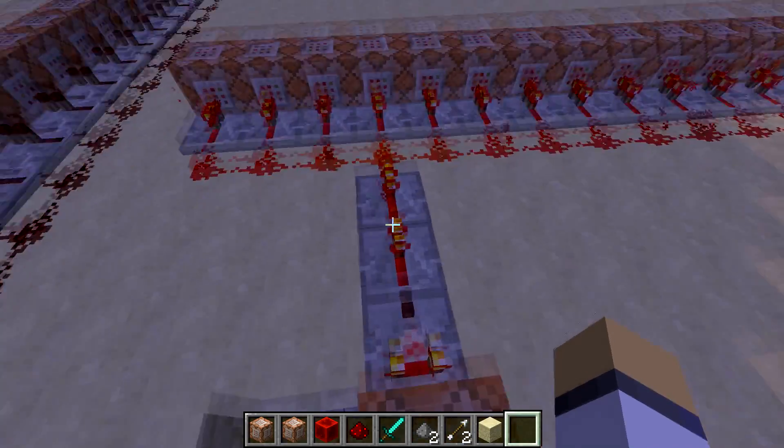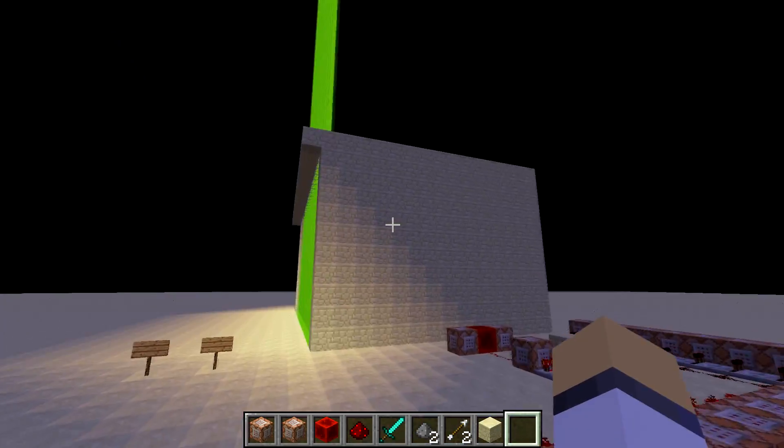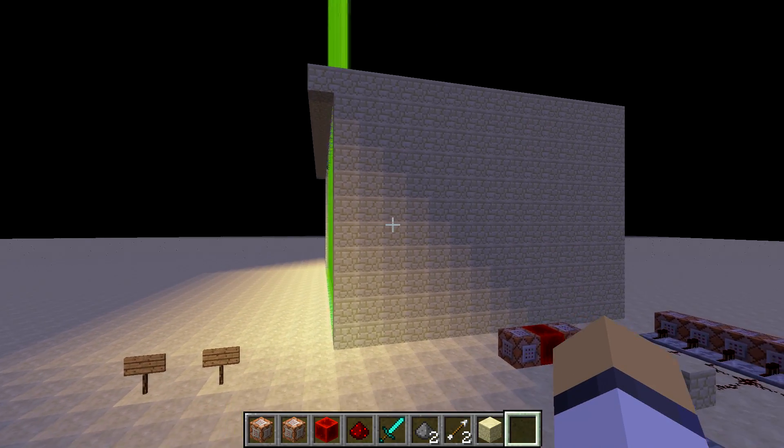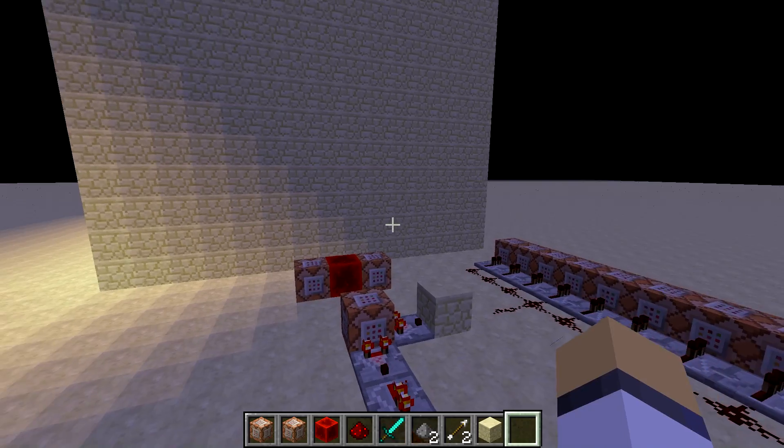After it tests for that, it activates these command blocks, which basically sets them all to green — saying, hey, you're within a radius of 20, you can now go through the amazing green laser thing.